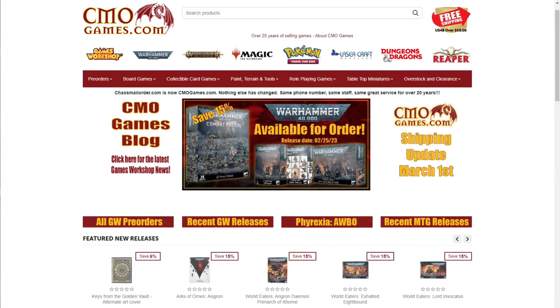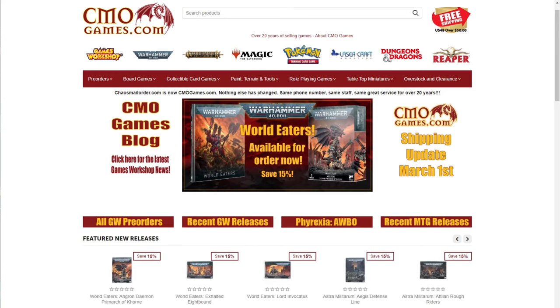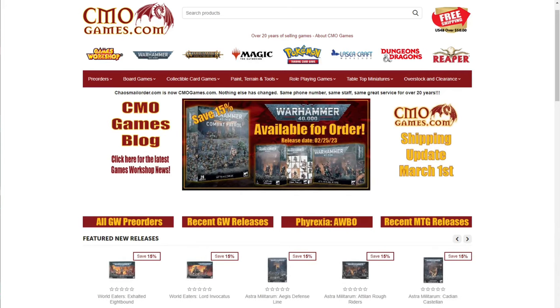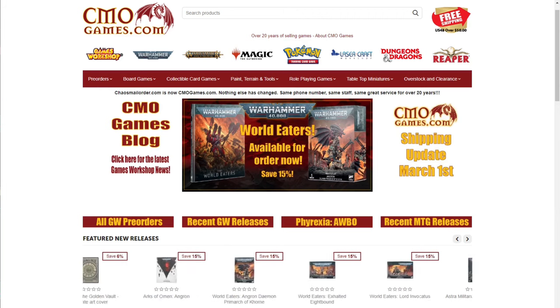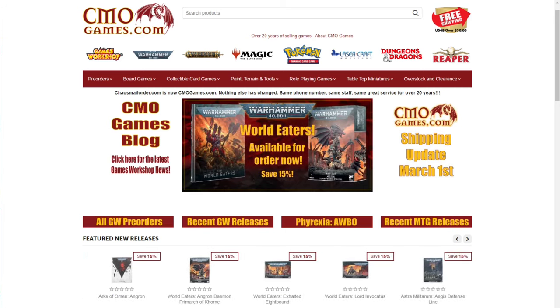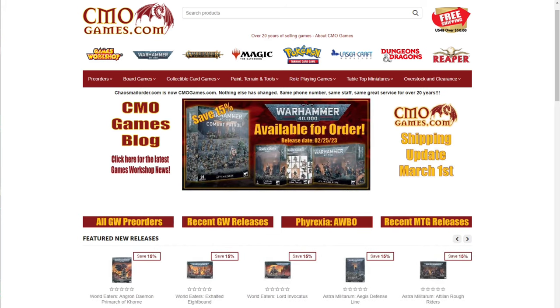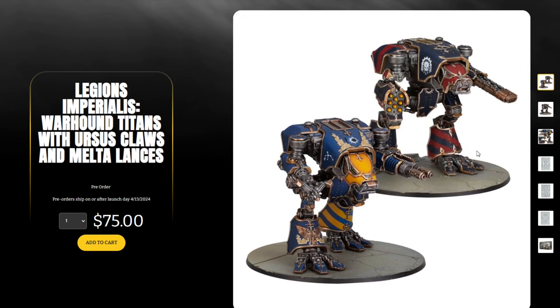A quick message from today's sponsor: CMO Games has been selling Games Workshop products online for over 20 years. They carry the full line including Warhammer 40,000, Age of Sigmar, Necromunda, Blood Bowl, paint, tools, and more. Almost all products are priced at 15% off MSRP, with pre-orders going live at 12:01 AM on Saturday. They offer free US shipping on orders of $50 or more, ship most orders within 24 hours, and have top-notch customer service. Visit cmogames.com using the affiliate link in the description.